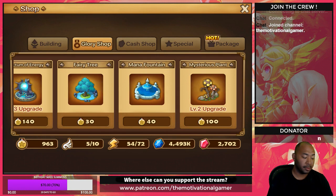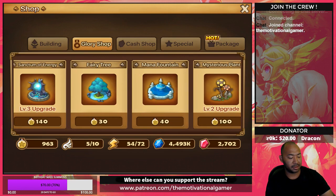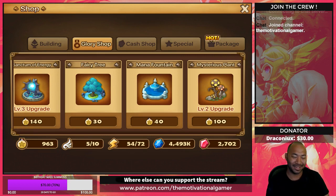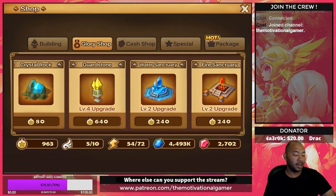These two buildings increase the rate that your energy returns and also increase your maximum energy capacity. Someone told me a long time ago — back when I didn't care about the mysterious plant and sanctum of energy — that it's a total of an extra 84 or 89 energy a day if you max those buildings out. That's basically 10 extra dungeon runs a day — over 365 days in a year, that adds up to a lot more runes and resources. Hearing that made me feel like I should have done that a long time ago.